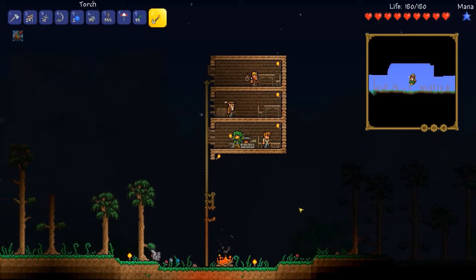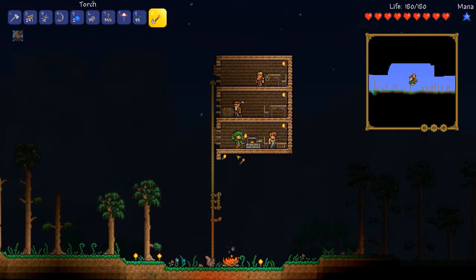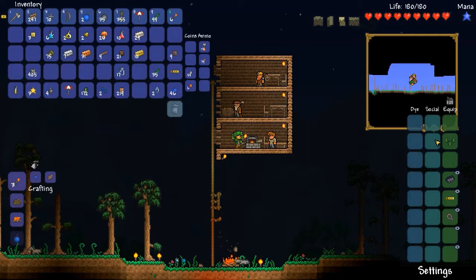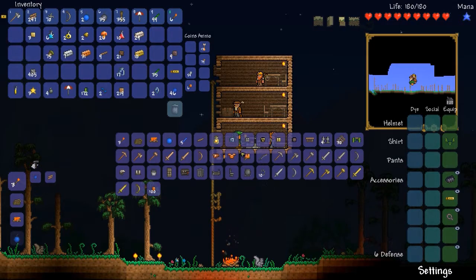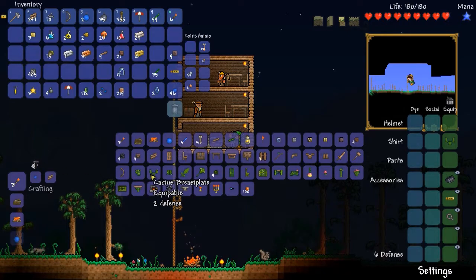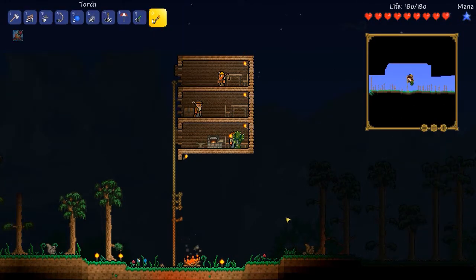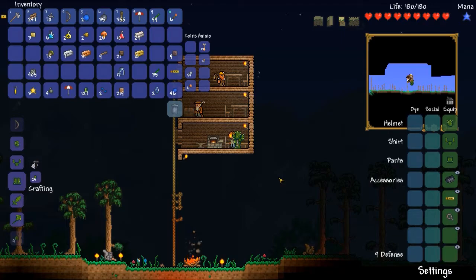Hello, and welcome back to Terraria Minus Two. Since the last episode, I spent a little bit of time off-camera exploring more to the right, and there is a big desert here! I also explored a little ways into a cave. Desert has cactus, and so now I have tons of cactus, which means I can finish off my cactus armor and increase my armor rating. Currently I have six defense, but if I go over to the workbench, I can make a cactus helmet and some cactus leggings. And just like that, I'm up to nine defense, thanks to the set bonus.